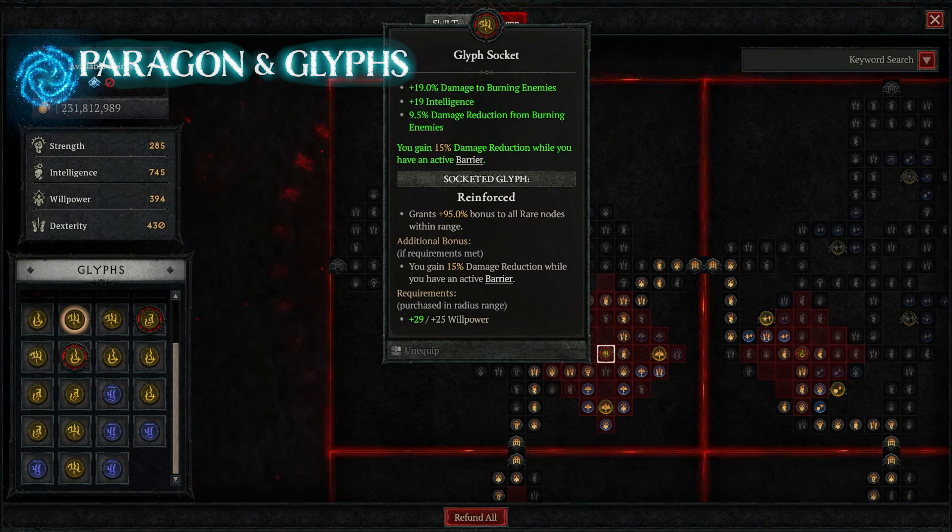When we combine that 15% with the damage reduction from teleporting at 30%, and being in our Blizzard at up to minus 25%, that really takes it up to almost 70% damage reduction — which is pretty powerful for making a Sorceress feel like a tank.